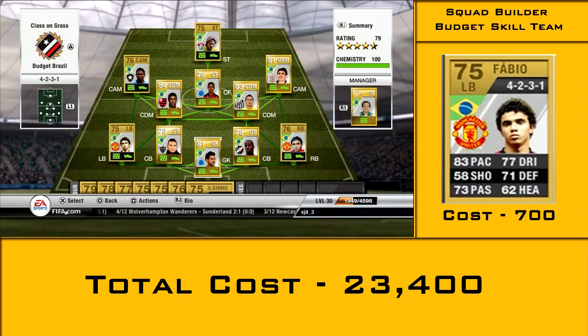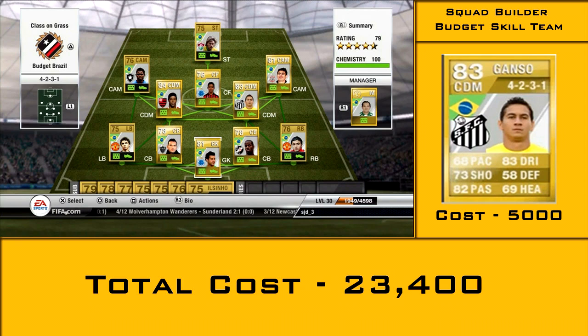Fabio at left back with 83 pace, but sometimes I like to pop on the sub Rafinha for him because he's got a nice little shot. Then the two CDMs — the most expensive players. Ganso is the first one at 5 grand.